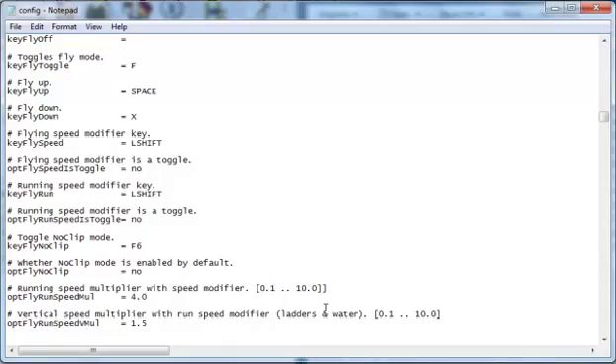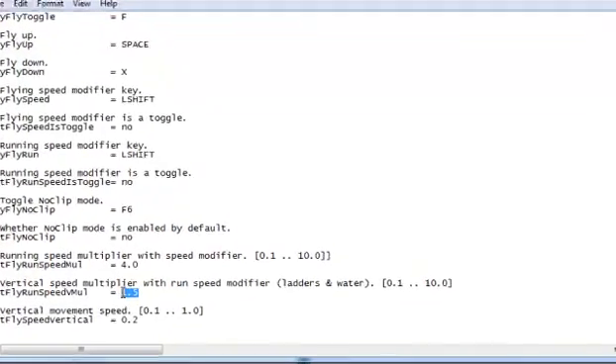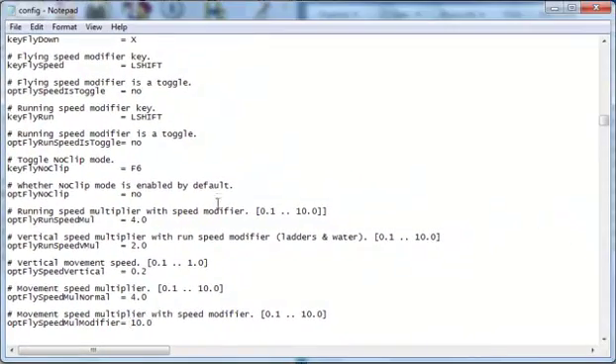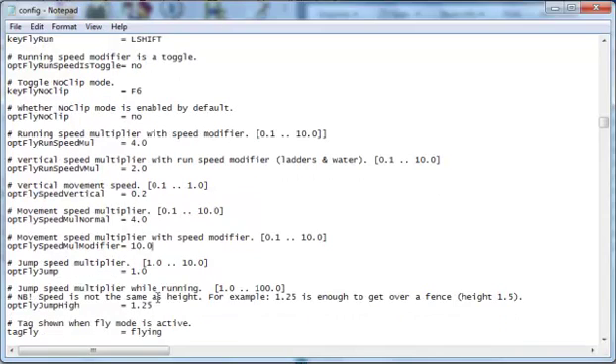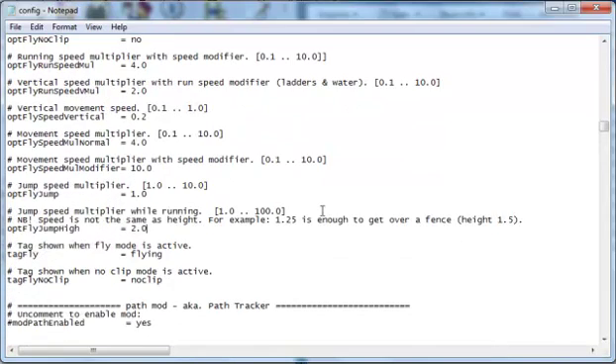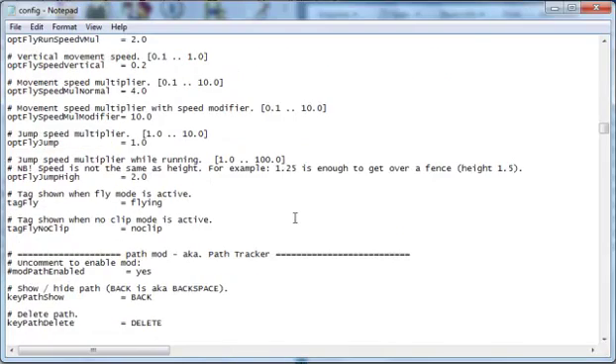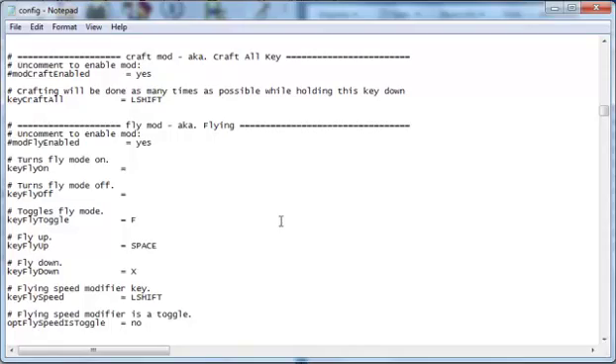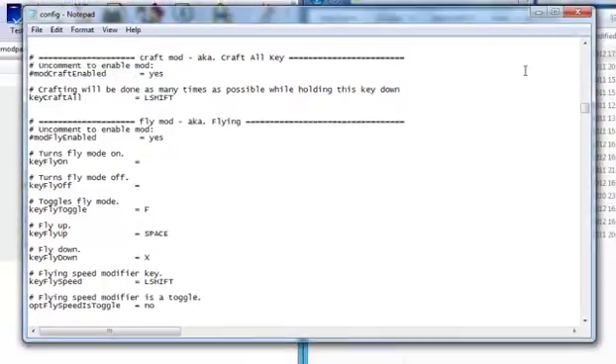For speed modifier I'm going to set that to 4.0. Vertical speed I'll set to 2.0. Movement speed — I'll have that as 4.0, which is the normal flying speed — this one is 10.0. For jump speed multiplier, I changed mine to 2.9 because it allows you to jump over fences, which is really helpful on a server where you're not an operator.